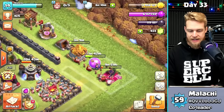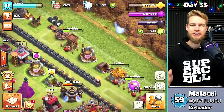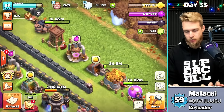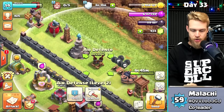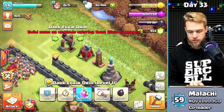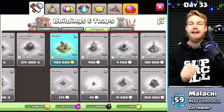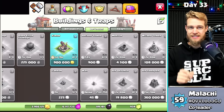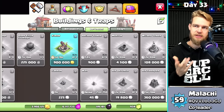You also get a new Elixir Collector and Storage, a new Gold Mine and Storage, a new Archer Tower, a new Giant Bomb, two new Seeking Air Mines, a new Air Defense, a new Wizard Tower, a new Hidden Tesla, a new Air Sweeper, a new Dark Elixir Drill, and two new X-Bows. I haven't gotten the X-Bows yet because they take a long time, but I'm going to prove why you should get them as soon as possible — they're literally the best defensive thing you can do, except maybe getting the Queen.